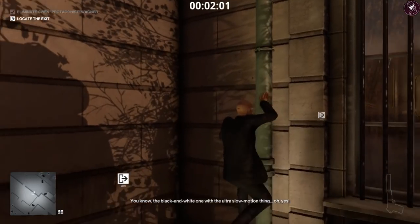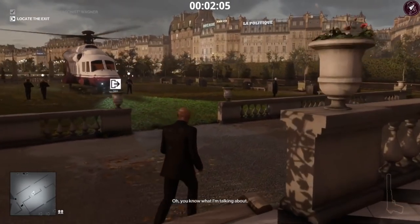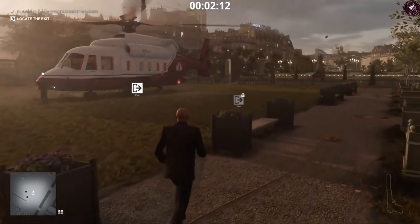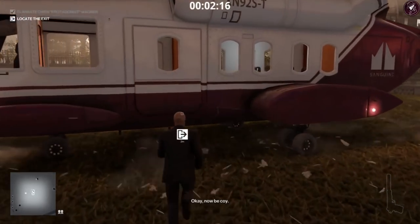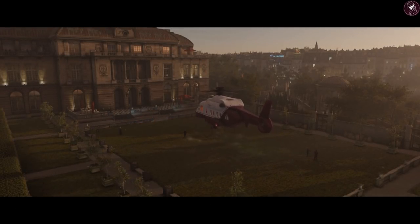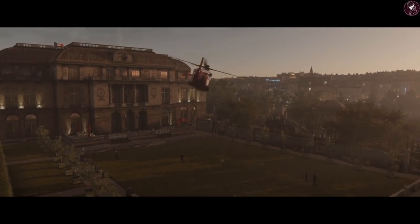There will be a couple of enforcers near the helipad, so circle around the area to safely reach the helicopter. One enforcer circles around the helicopter with a colleague, and one stands in front of it. Circle around to the right, head straight to the helicopter, and you've got a Silent Assassin for the Black Hat elusive target. From that start location, you don't need any equipment at all.